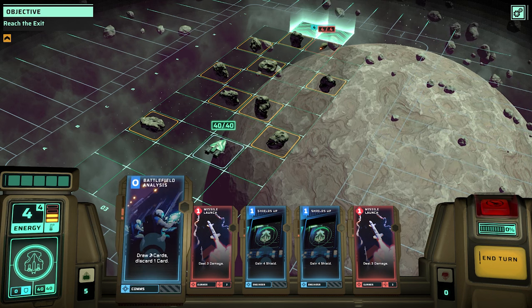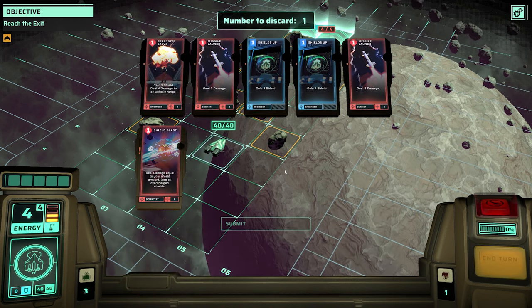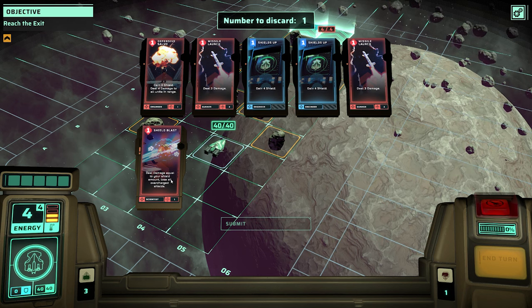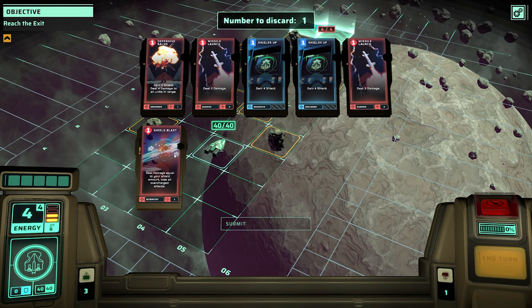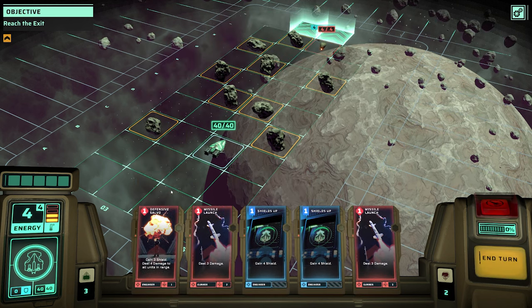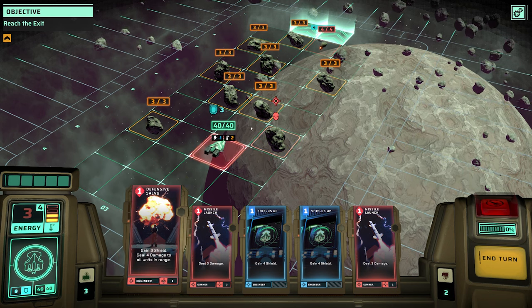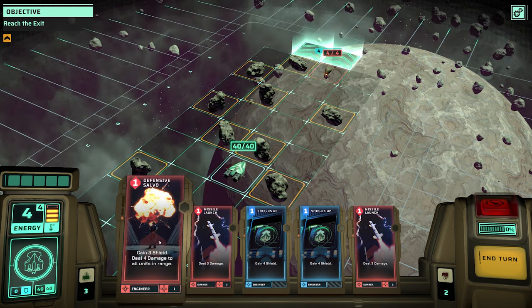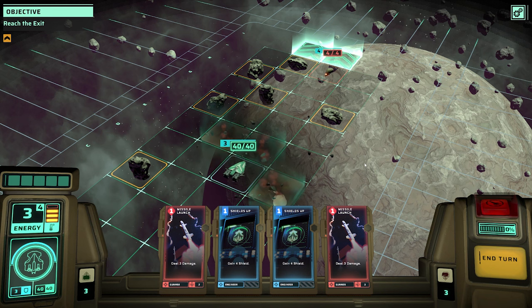Let's use this card first - it's zero cost, a free card, and we'll draw two cards but have to discard one, so we'll end up with a net gain. I don't have any shield currently - I could gain shield but I'm going to discard that for now. We gained three shield. Deal four damage to all units in range - that's pretty cool. What we probably want to do is move forward and use this card to get rid of these asteroids that are currently blocking our way. There we go.